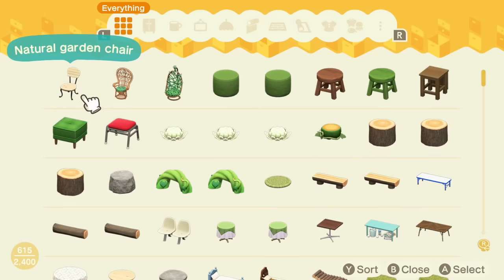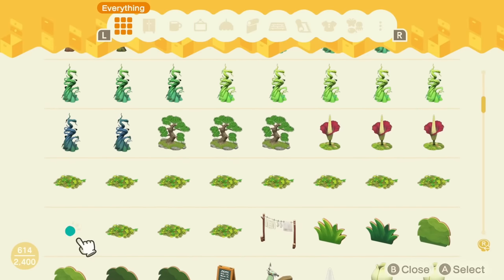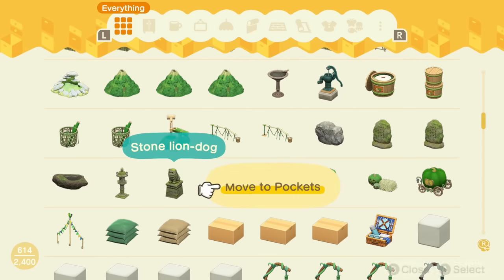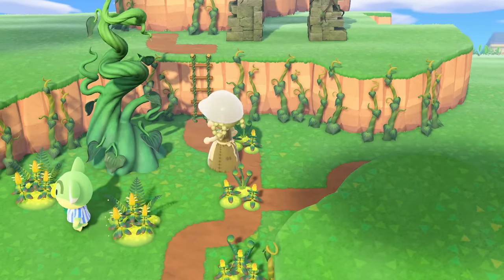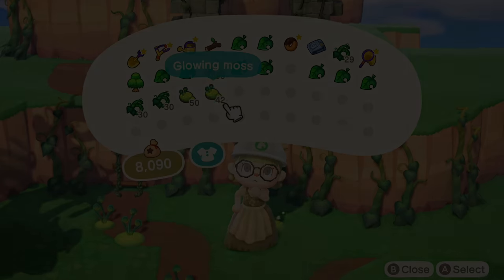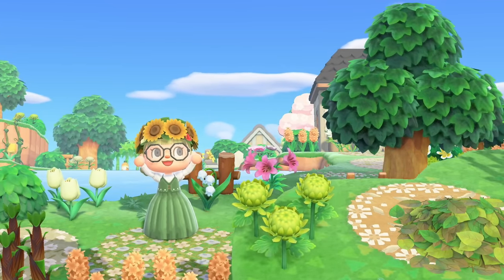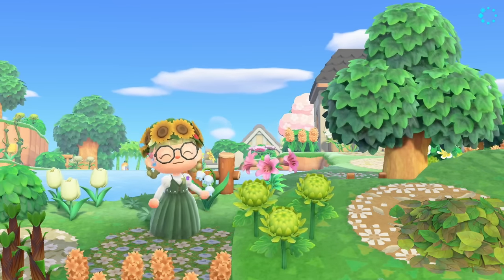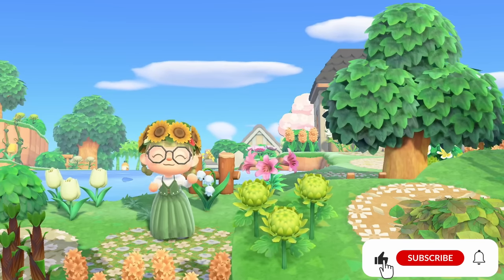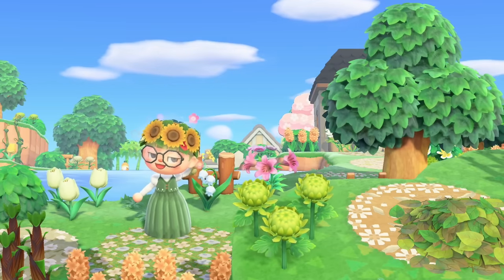Once all of this is done, you should have a rough island idea, codes you've tested and love, a villager lineup to look forward to, a list of area ideas or items you want to use, and a filled storage ready to go. Now it's time to decorate. I usually start with the entrance because I have a good idea of what I want it to be, but you can start wherever you want. I hope this helped you feel less overwhelmed after reaching three stars. Leave any recommendations in the comments, give the video a thumbs up, and subscribe for more. Have an awesome time until I see you in my next video!